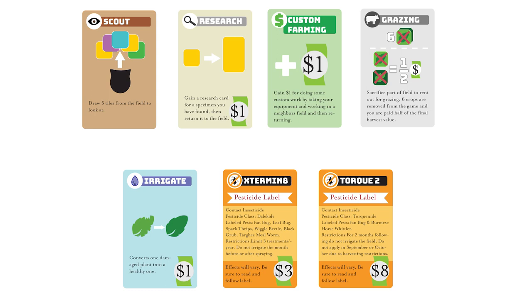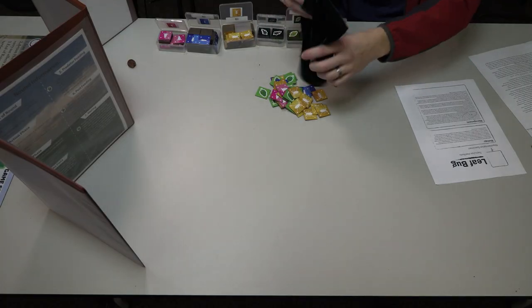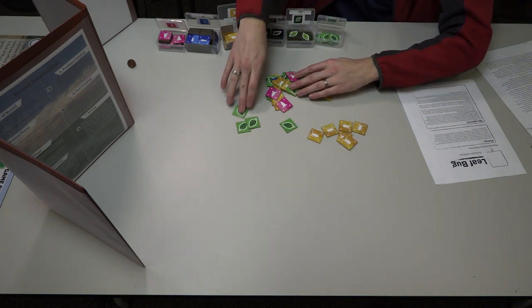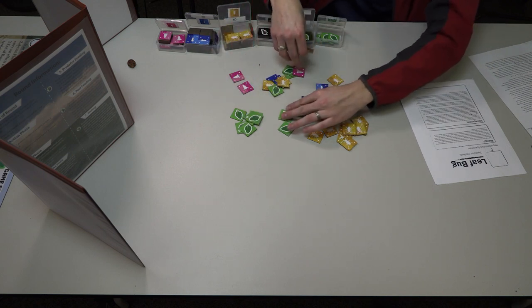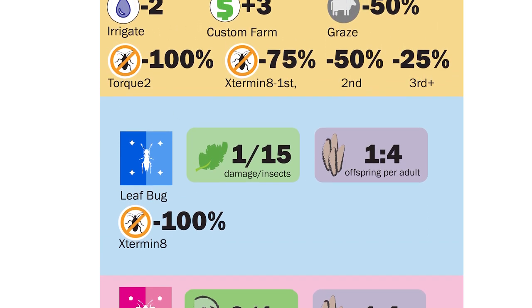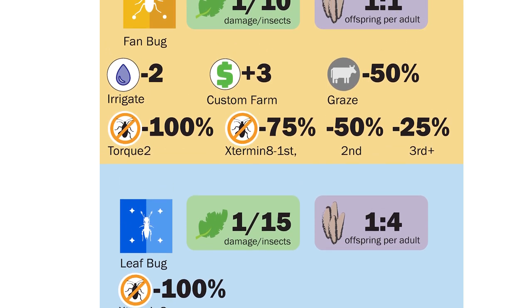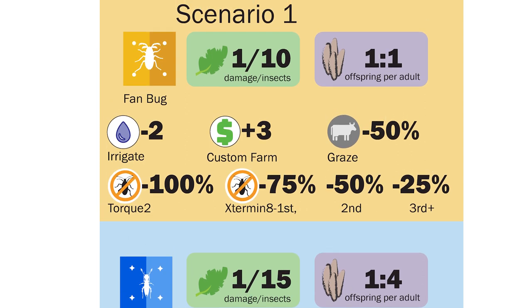Almost all actions will influence the field and organisms within it. As the players take actions, the moderator will be carrying out the consequences of those actions and keep track of what is happening with insect populations and the field. For example, when a pesticide is used, this may kill some or all insects in a field, and it's the moderator's job to carry out these changes without the player knowing. Each organism in the scenario will have its own qualities and traits. For example, some insects may be sensitive to humidity, so irrigating extra affects their reproduction. Others may be killed when the field is grazed. Some insects can even build up resistance to certain types of pesticides, which lose their effectiveness after multiple uses.